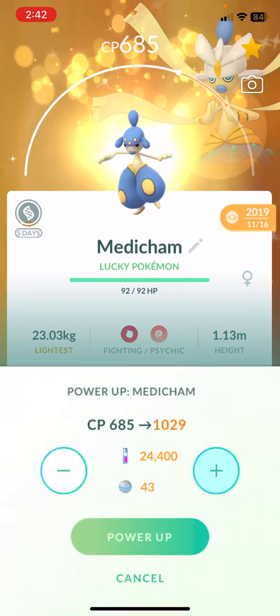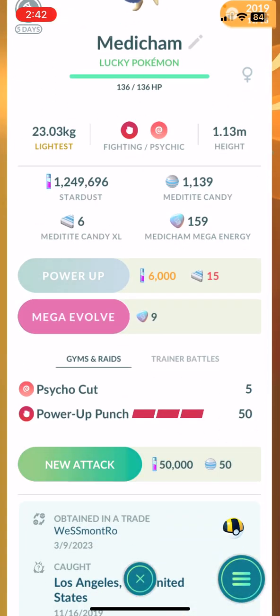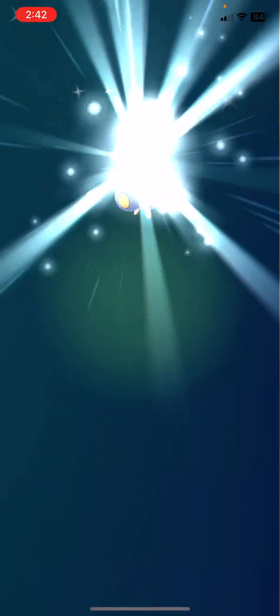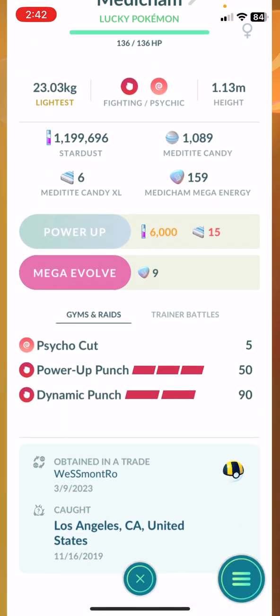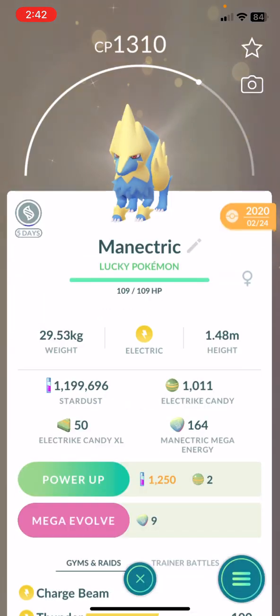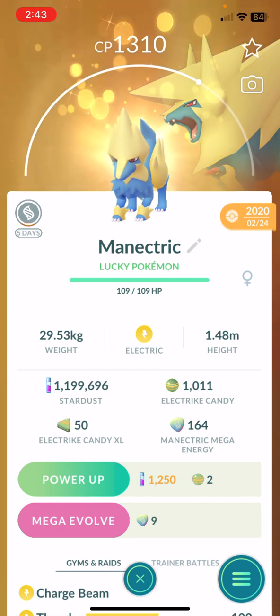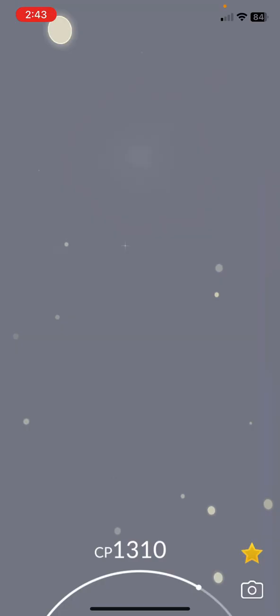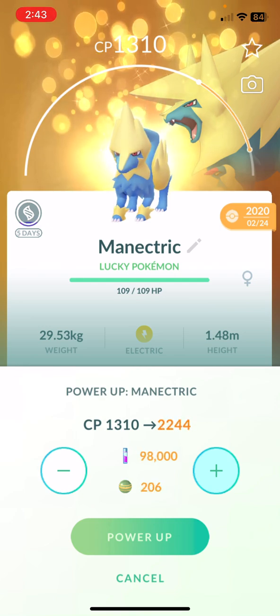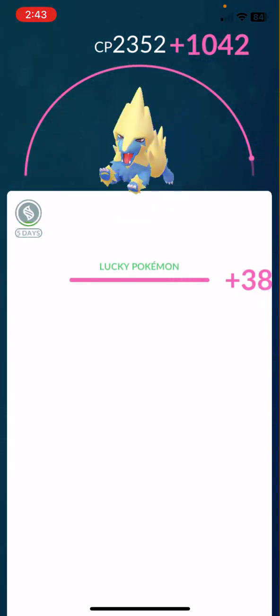There we go — Rock type. I gotta change one move just so it'll be a steel type. I didn't max out my Medicham — I remember that. Not bad. I'm at 63 XL candies. Second charge move? No second charge move. There we go — Dynamic Punch, Power-Up Punch. We gotta get rid of one fighting type move on that. This is the one I'm powering up, and I think there's a 98 I've gotten. It was the better one, but this is the one I've been getting hearts on. I'll max this bad boy out with 50 candies still.